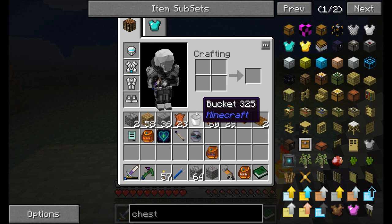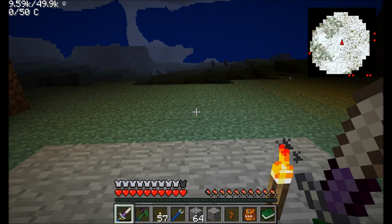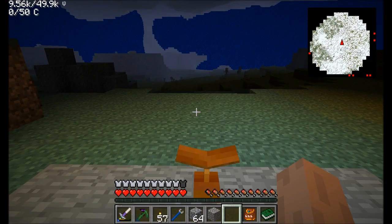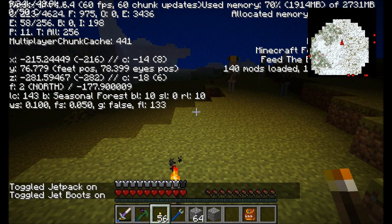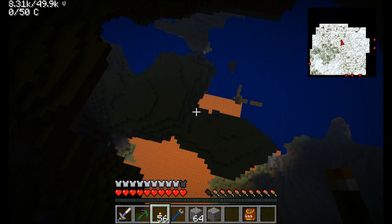Oh, now this is an interesting age — this is something you're not going to find in vanilla Minecraft too often. This is a cave world — a world pretty much completely made of caves. Looks like we're in some kind of seasonal forest biome over here. We can see that the sky is just a cave — we're inside a cave. Look, there's a lot of lava down there. The star field color, the night sky, is a pretty blue — not the dark blue you typically see.